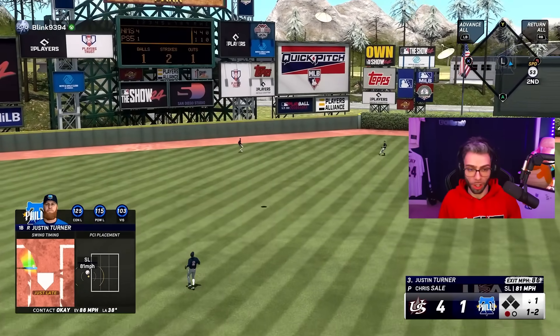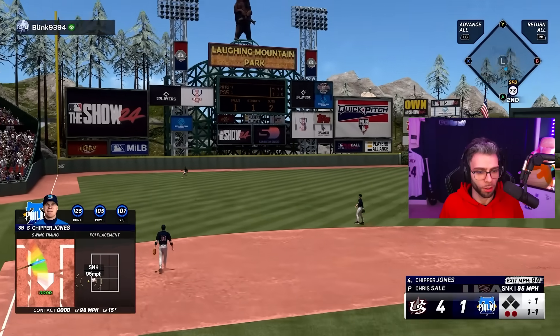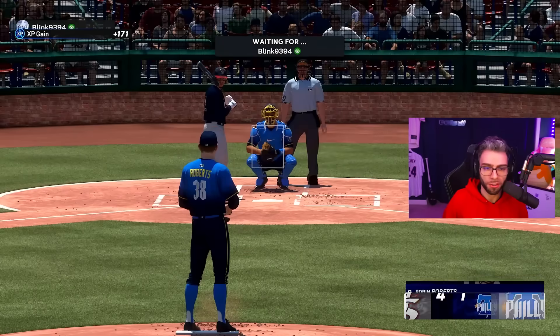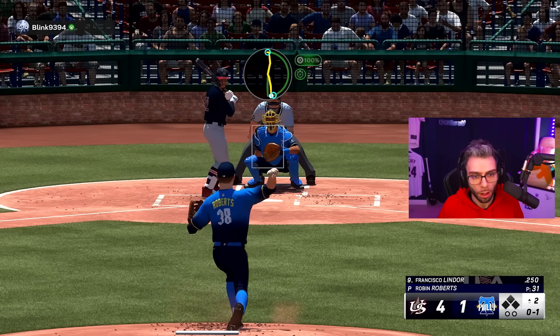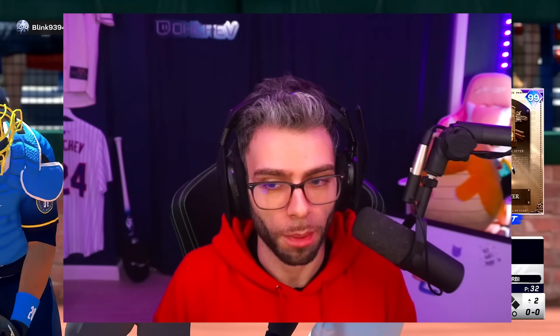I'm on him — I don't care, I'm on him. We're going to feast. Play fair and we're good. You want to make this play, Lindor? I like the speed differentials in Robin Roberts, though — the slurp is actually kind of hard.